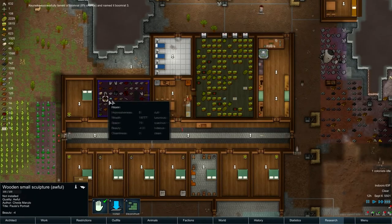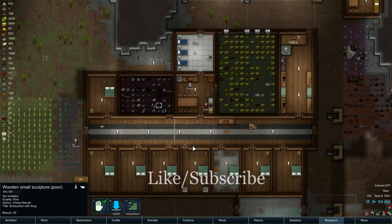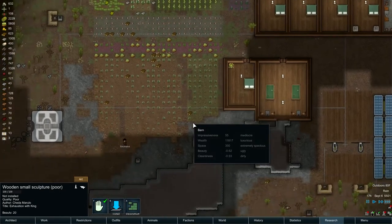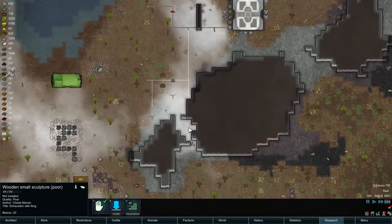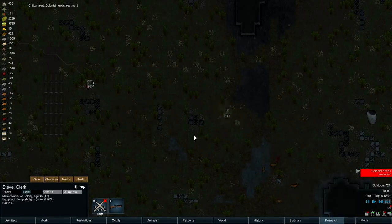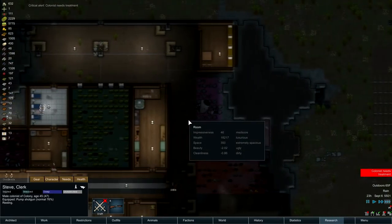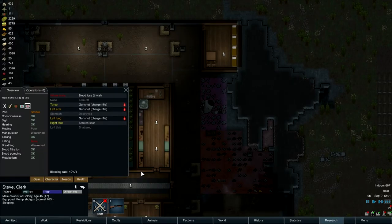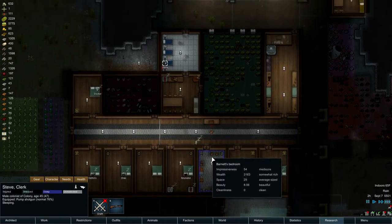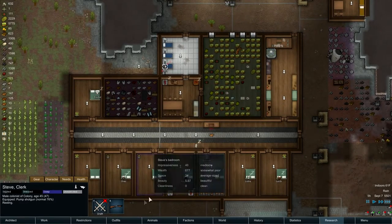Wow, look at this — got a couple more sculptures. Well, I'll sell them this next go around and see if I can get some more money. Lurch, come down here to work. Callus needs treatment. Steve, what happened? He got shot by Lydia — oh my God, Lydia shot him in his lung and his foot. Poor Steve — and he already has no stomach. So the stomachless guy is getting shot by Lydia. Fantastic.